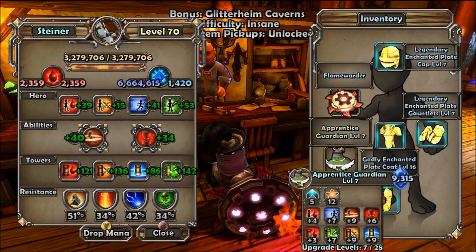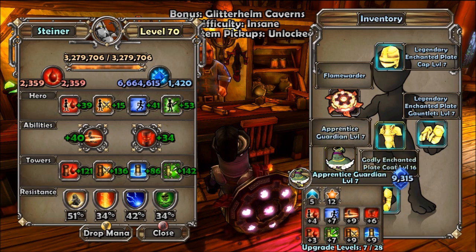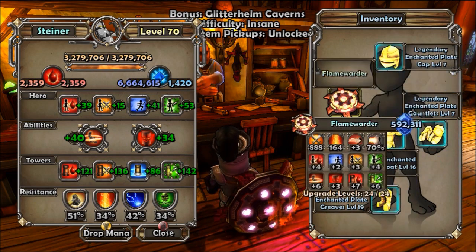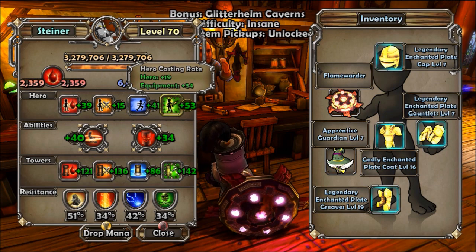The weapon and the pet I didn't really focus on. I didn't focus on the pet because there are so much better pets out there, so whenever I get a better one I'll just upgrade it. For now I'll leave it like that. And as you can see, my armor is glowing — blue or aquamarine, whatever the hell it is.